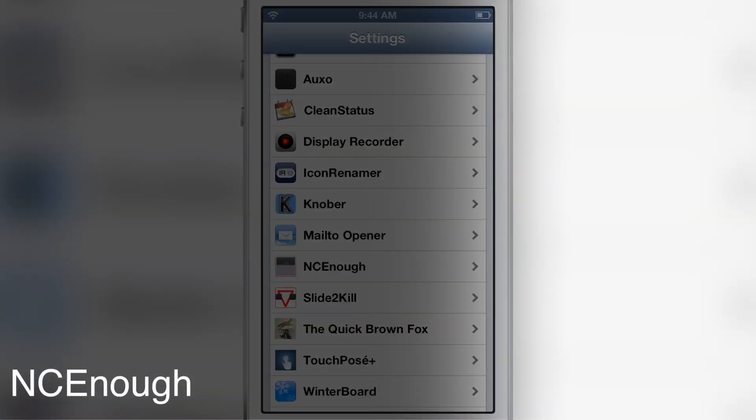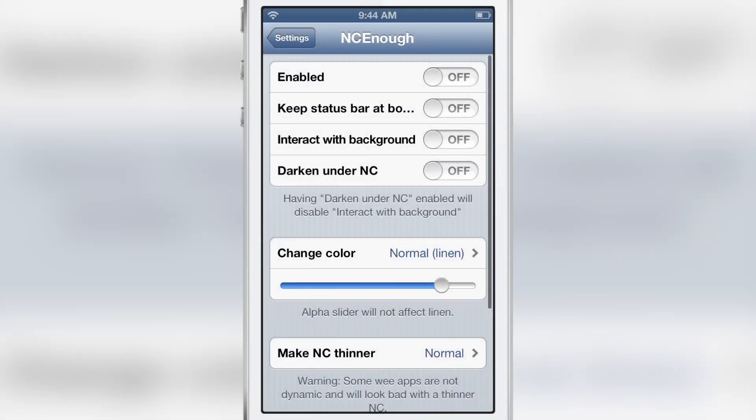NC Enough is a new jailbreak tweak that allows you to use your notification center in a more practical manner. Let me show you exactly what I mean.